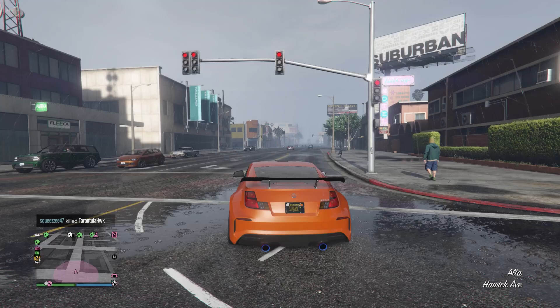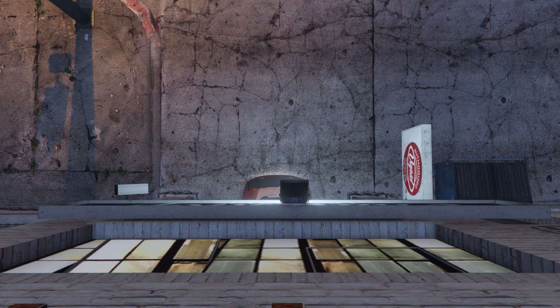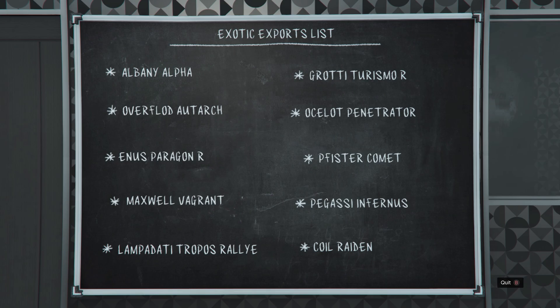If you have anything which you think will help everyone else then just leave it in the comments and I'll try and pin any useful information. To unlock the exotic export part of the new update you first have to buy an auto shop, then head over to it and complete the initial setup mission, which shouldn't take too long at all.